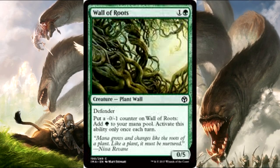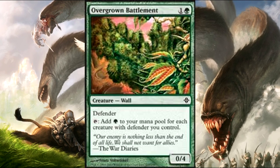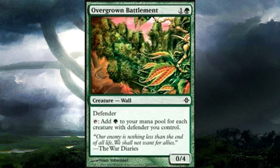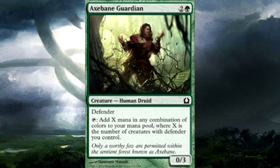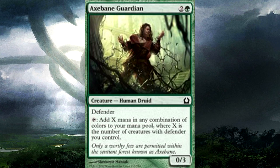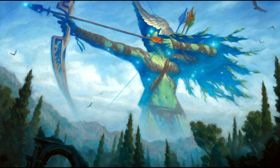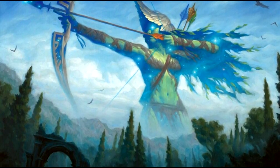The next two are the big ones for this deck — definitely must-includes. First is Overgrown Battlement, which you can tap to add green for each defender you control. There have been times with 20 walls out where this just taps for 20 green. And lastly, Axebane Guardian does a similar thing, except you can add any color combination you want for each defender you control. Extremely powerful mana ramp in this deck — they are essentially mini creature-based Gaea's Cradles.